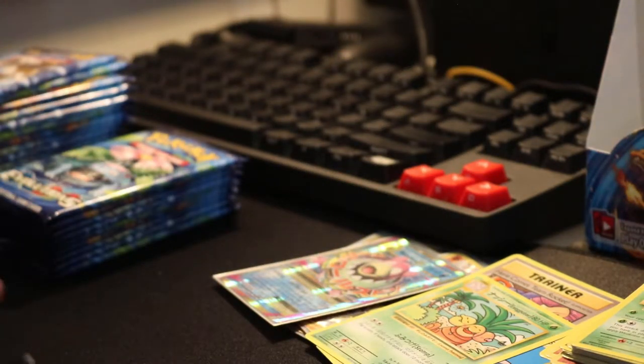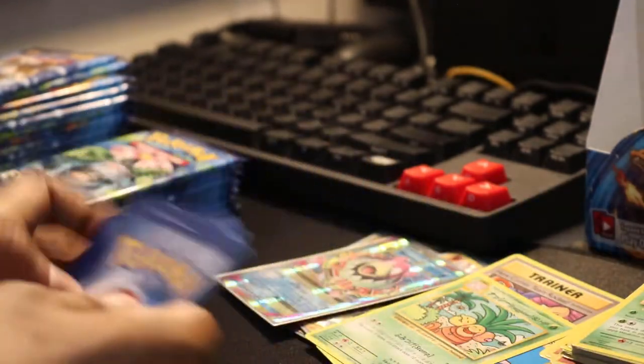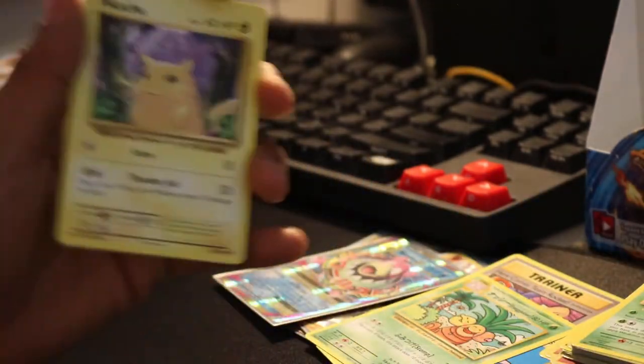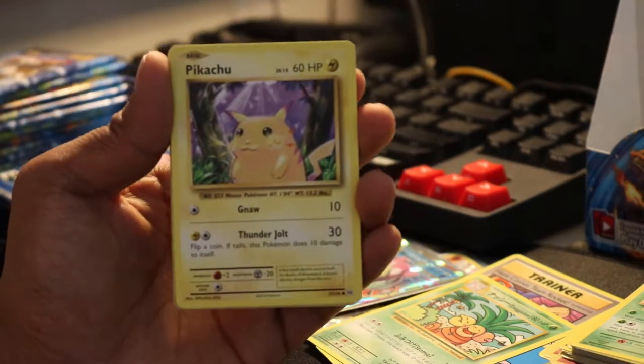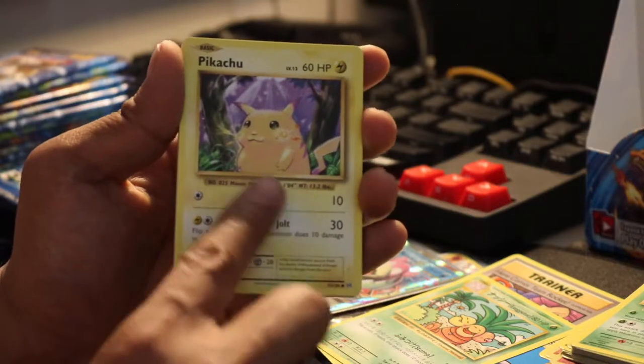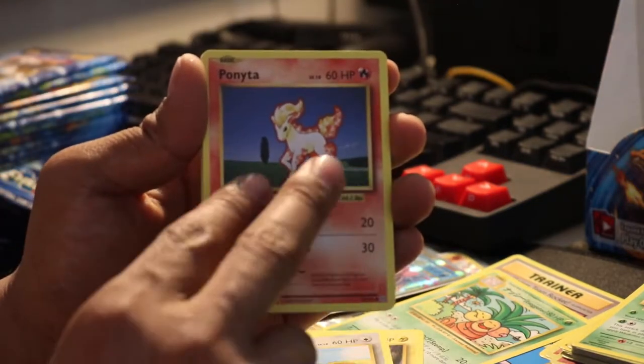I think there's one more secret that we need — I think it's the Doduo. There's also another Pikachu we can get. The Doduo would be really nice. If you get all four or all five secrets out of this box, it will pay for itself. Now we just have to get that Charizard though.